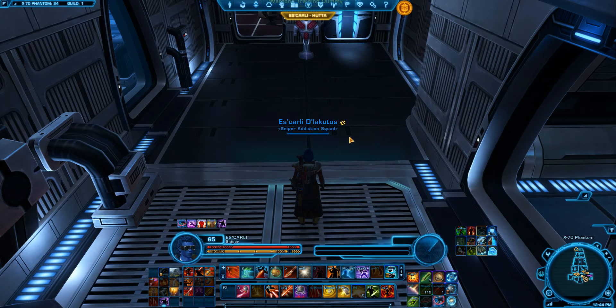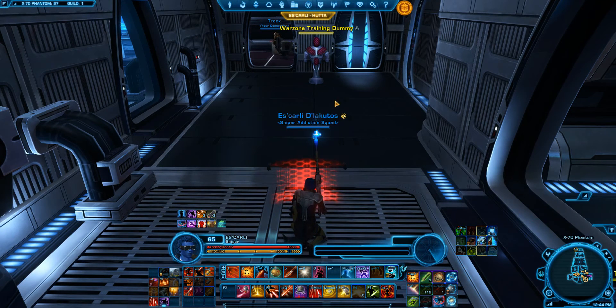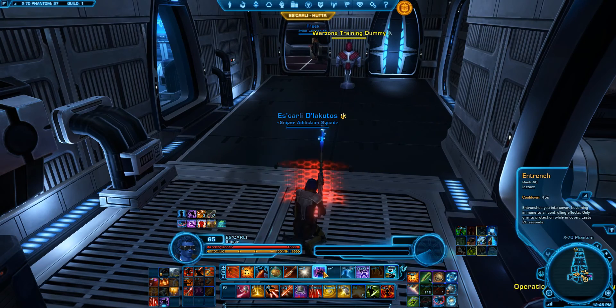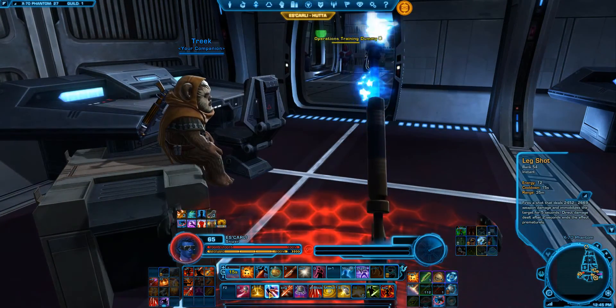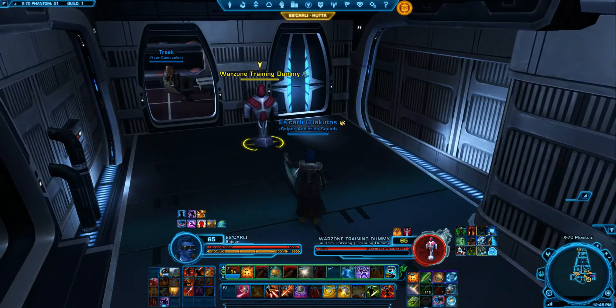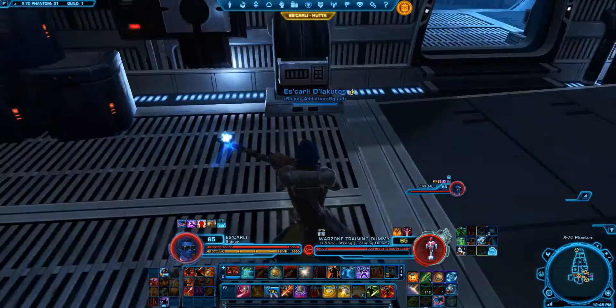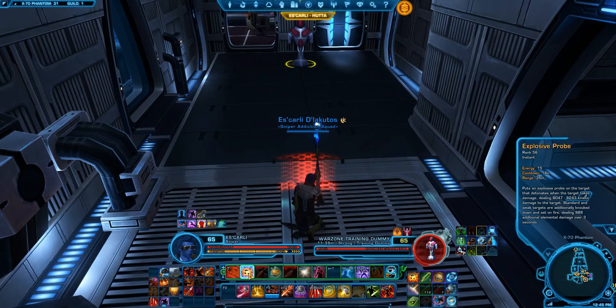Now the other part of it is how to get the best out of that rooting effect. You can use it to help kite. If a melee is coming towards you, whether you've got Entrench up or not, you can just root them in place. You don't have to use leg shots. If they are too close for your comfort and you don't want to use leg shots, you can use Covered Escape and do the same job, essentially. It has got a very good defensive benefit.